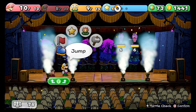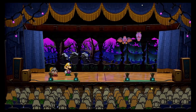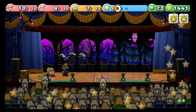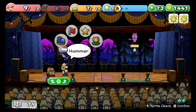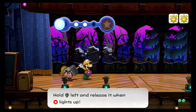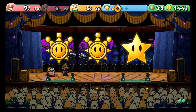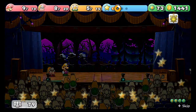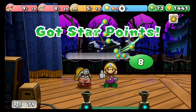I should have used those Boo Sheets I got. I guess this is where you use Hammer Throw — you could also use Quake Hammer. The stylish timing is different. Now, usually if you press A as soon as you throw it, it does it, but for some reason it's not working for me. Finally I get to double XP — too bad it's not much XP. It's better than doubling on a one-XP fight.